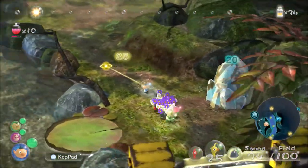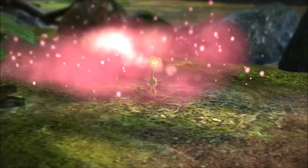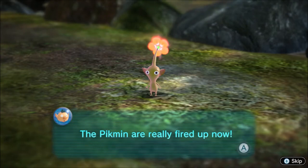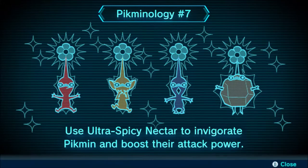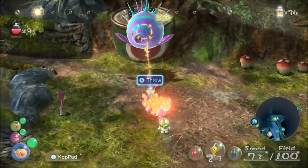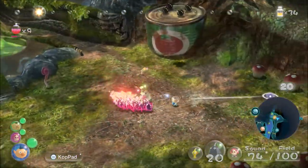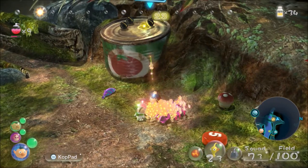We're going to throw a load of yellows on there and come back to it when it's done. We're going to use our very first spicy spray — to use it, hold down Y and press up. What it does is make all your Pikmin more powerful for about a minute, and once it wears off they all stay flowered. So if you have a leaf army, it's a good way to get them all flowered. Look at that attack damage — without the spicy spray that would not happen.